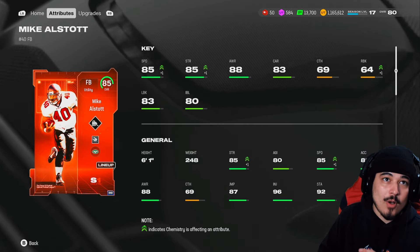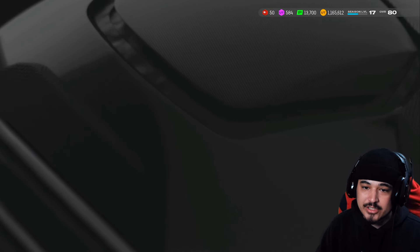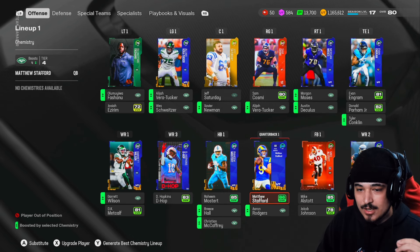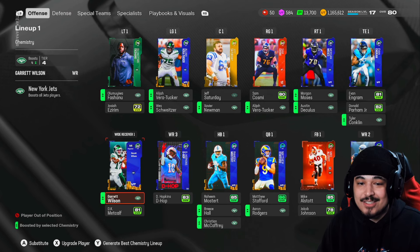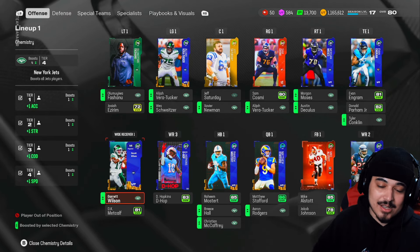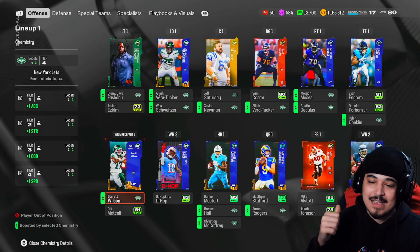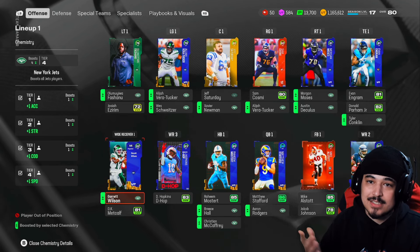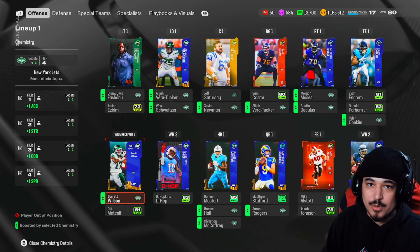I have a 2020 Jets theme team, and I highly recommend everybody goes and builds a 2020 theme team. They just make sense right now — they're so easy to build. This year, 2020 is the highest you can go, and plus one speed is the highest boost. 50-50 theme teams are a thing of the past — they're gone. But definitely build at least some 2020 theme team, whether it's a good one or just your favorite team.